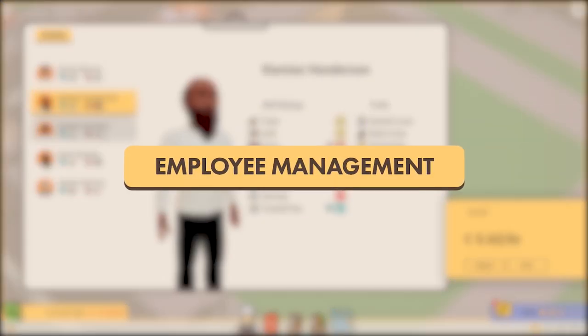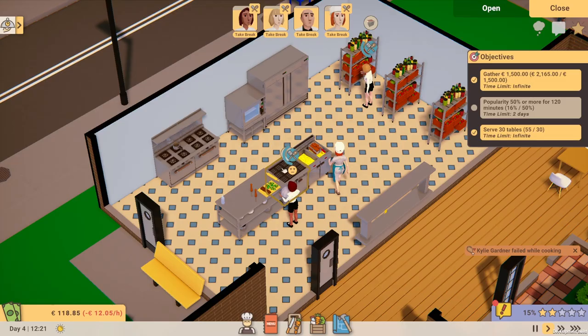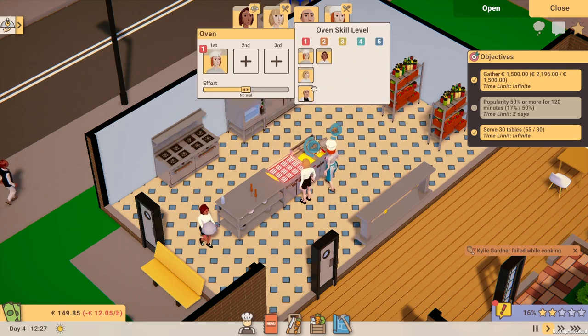Handpick your restaurant's employees, whilst being mindful of their individual skills and character traits. Use the adjustable priority system to assign staff to workstations and automate their actions.